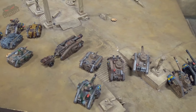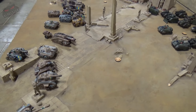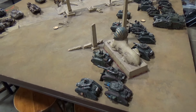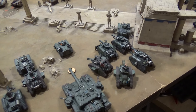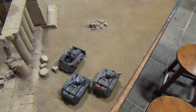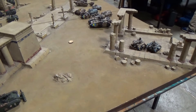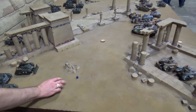We've got four objectives in total. There's one in John's deployment area, two in the middle, and another objective in Dom's deployment area. The scenario rules dictate that all the objectives are worth three points each and each heavy support blown up is an additional one point each. This should be quite interesting by the time we get to the end of the game, if there's actually anything left on the table. Without further ado, we move on to the first turn, which is Dom's - John chose not to seize, so we'll move on to Dom's Turn 1.